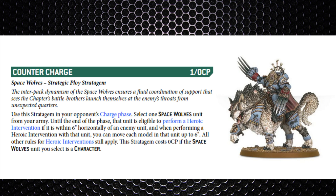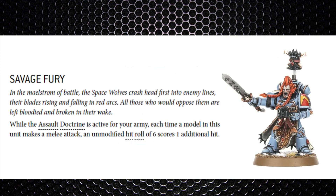They've also got a way to make heroic intervention a six-inch move with the stratagem called Counter Charge — it costs one command point, or is free for a character unit. They can effectively perform a heroic intervention within six inches as opposed to the normal three. So you really need to keep your distance in your own turn if you don't want to engage certain units. That six-inch intervention is also a tricky method of getting some free movement to get into range of primary or secondary objectives, or even steal one if the unit has Objective Secured.